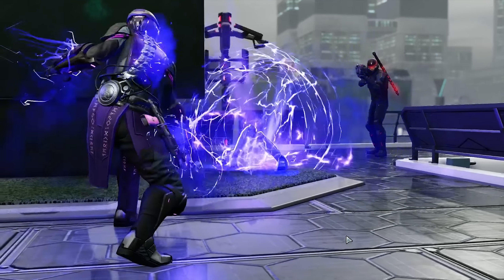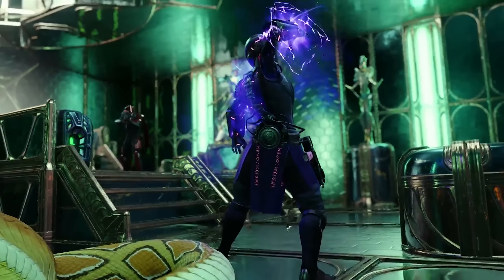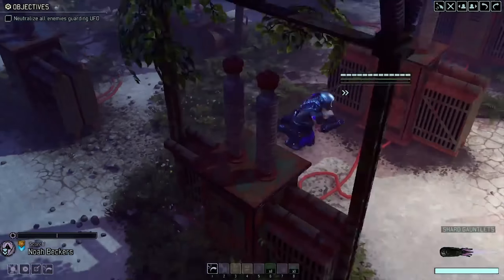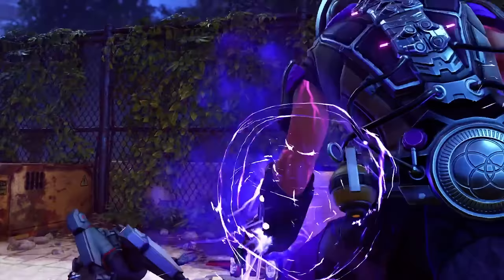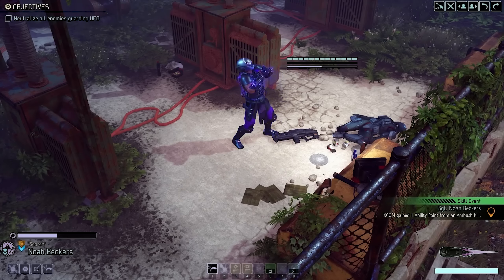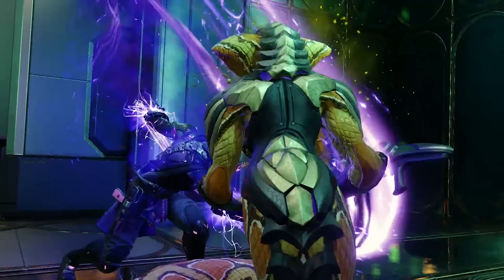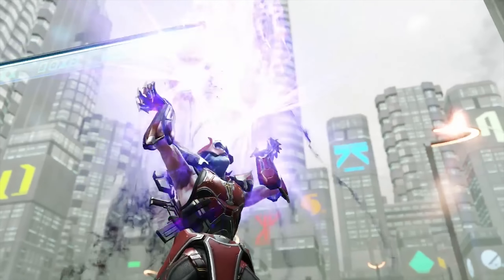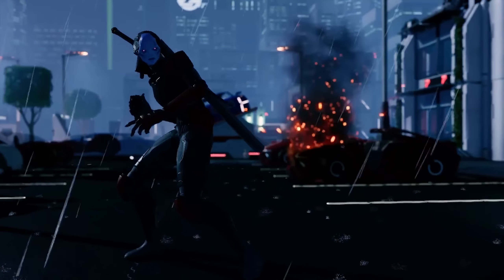Unlike most attacks that use psionic energy, Rend does not bypass armor, but it does have a chance to stun or disorient the target. It works along the lines of slash, including being able to attack at the tail end of a move, including a full dash. If you score a kill off of Rend, you'll generate one focus for your Templar. Attacking with Rend, whether you get a kill or not, will also generate something new to the game: momentum.